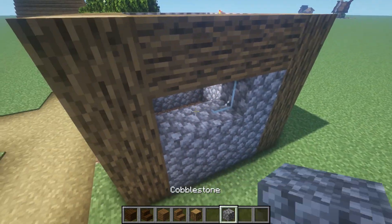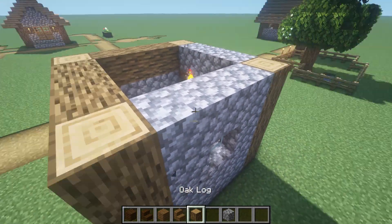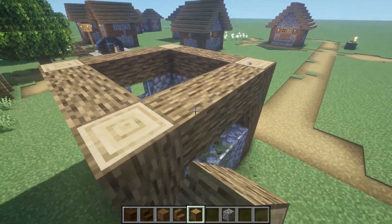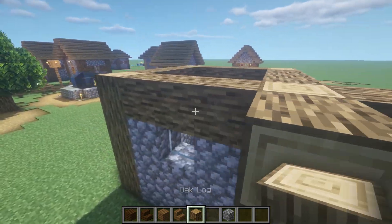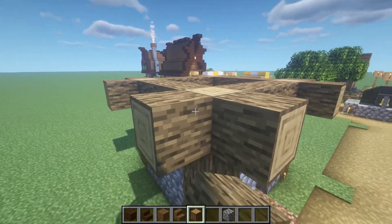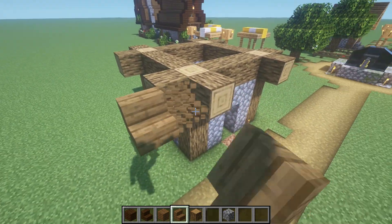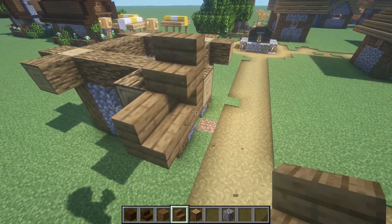We can remove these and just fill that with cobblestone for now. We'll do the same here, come across here, and then maybe something like this. If we focus on that old theme, I could have some cross beams here like this. Then I'm going to get the stair block, and I'm thinking we could have something like...